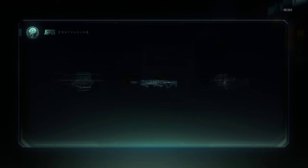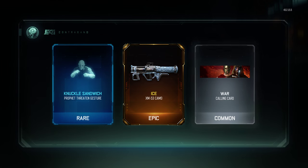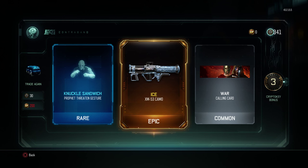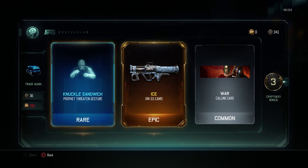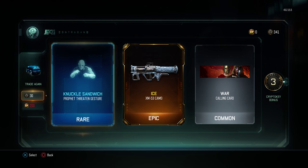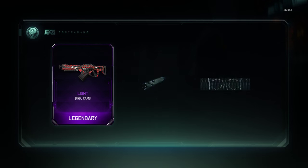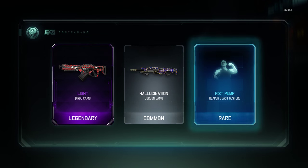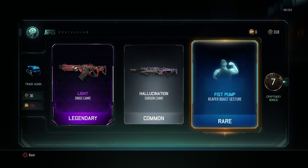Let's go for another one boys, rare. Opening it up - an ice epic camo but it's for the XM-53 which is the launcher that nobody uses. I got a rift gesture, a war calling card, and an epic ice camo. Come on, give me the melee weapon. Legendary dingo camo - I use that. Gorgon hallucination camo and a fist pump boost gesture.